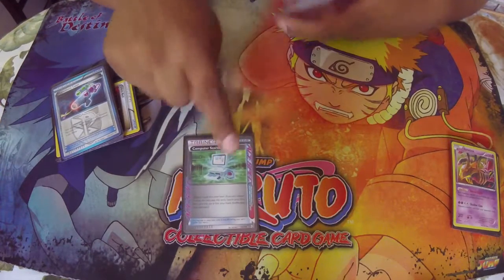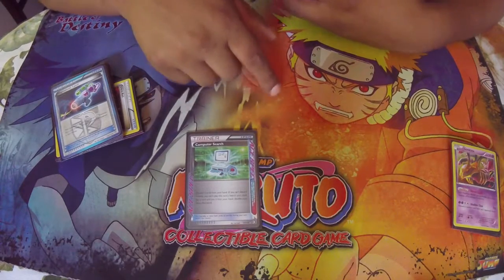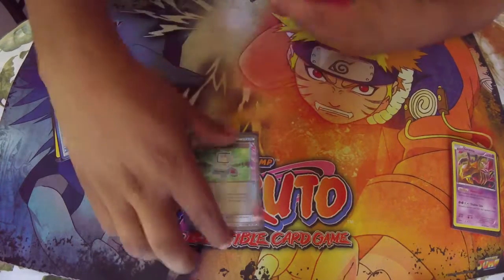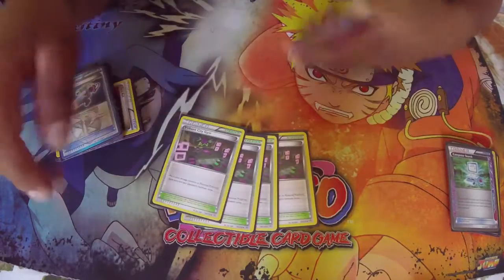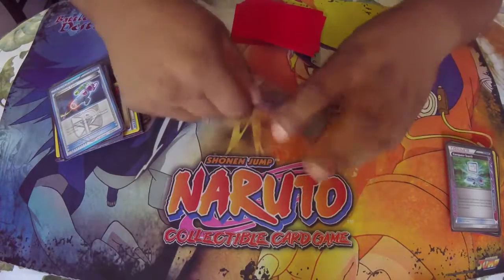For the ACE SPEC you're running Computer Search, because you want to be able to search out the Hypnotoxic Laser, the Burbank, or whatever piece you need to complete the puzzle. For your stadiums, you're running four Burbanks, which give you two extra damage counters when poison is being dealt. That's how you start adding up the numbers.